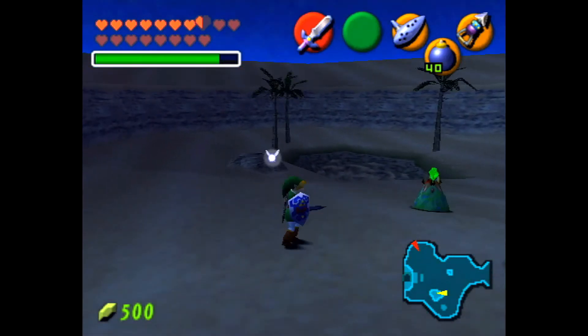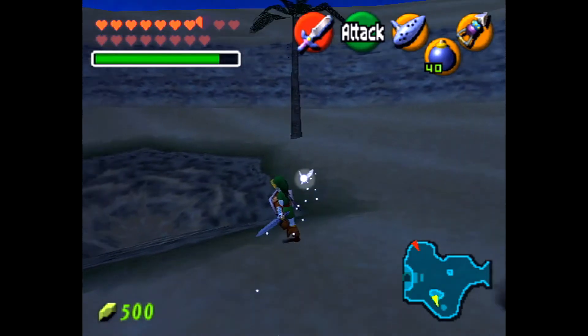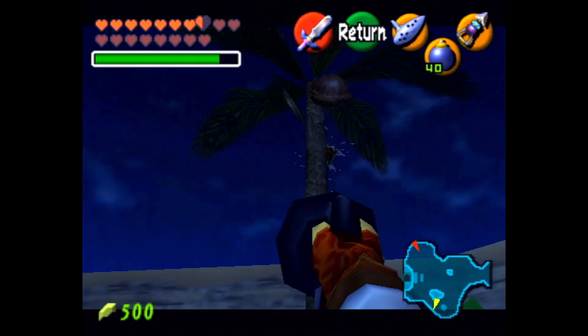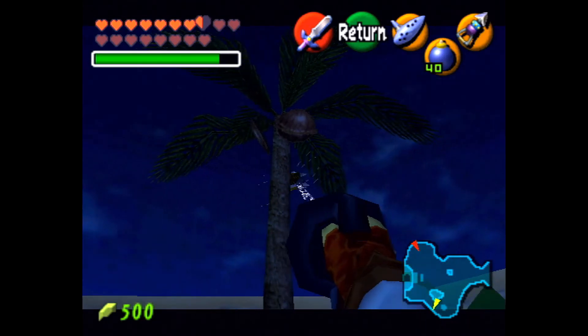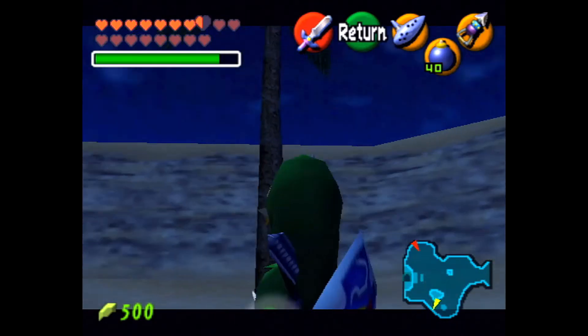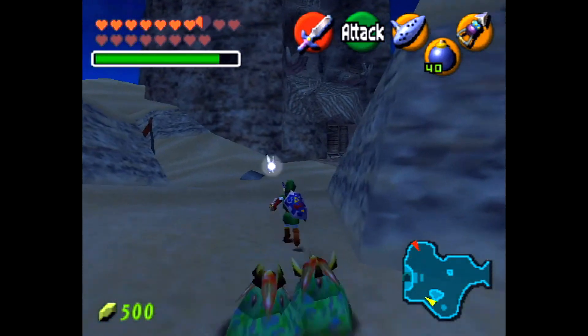I need to avoid these sleepers. Alright, there's one skull right here. There we go — get this. That makes one. And there is a piece of heart we can get.